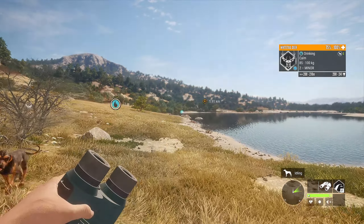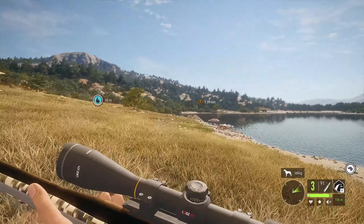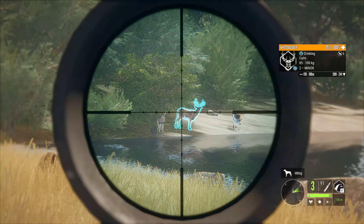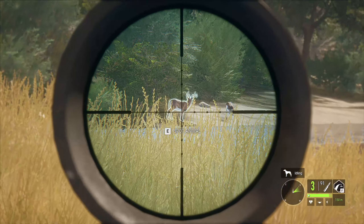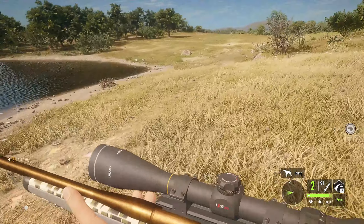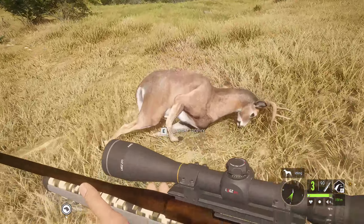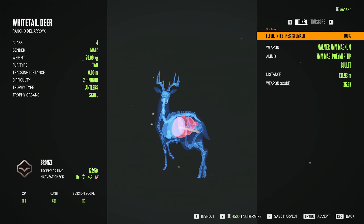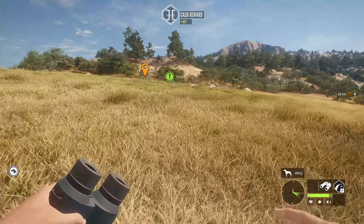We got ourselves another pretty decent white-tailed deer. We'll pull out the Malmer and get ourselves right at around 100 to 150 meters. Let the spot go away just to double-check the distance — yeah, that's pretty good. Where is our first one that we downed? Is this the one we shot while he was moving? He was only a silver anyway so it's not a big deal, but I thought I had a better shot than that.